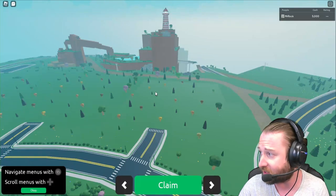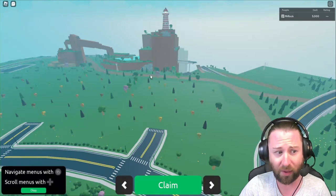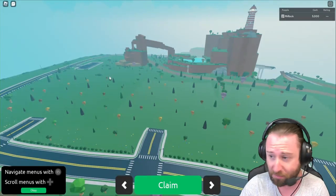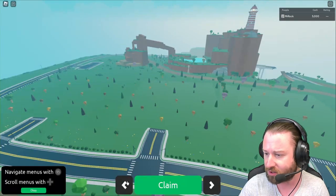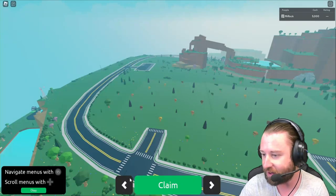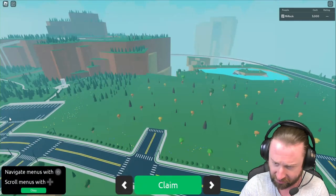I've started off with the starter cash, so we're beginning with five thousand dollars. I haven't picked a plot yet, so I'm not sure if there's a particular area that's best. I'm having a little scout through each plot and scanning around the area to see if there's somewhere that will be beneficial to us. We've got this middle section over here with some little areas with car parks.